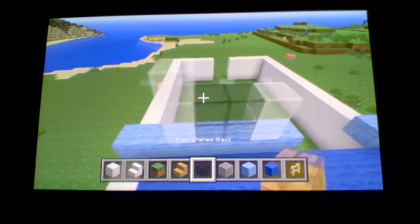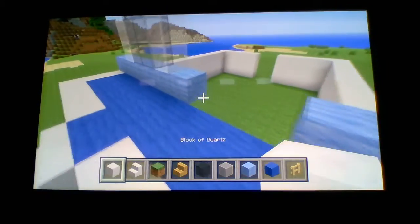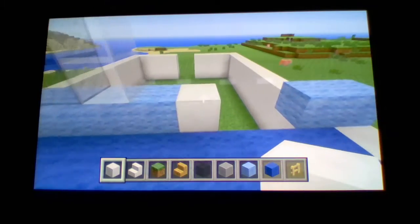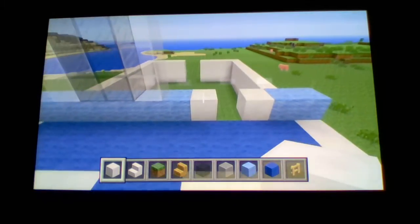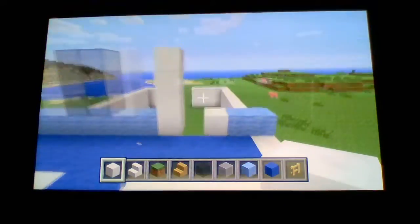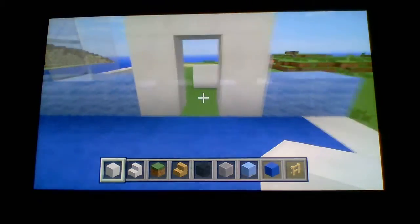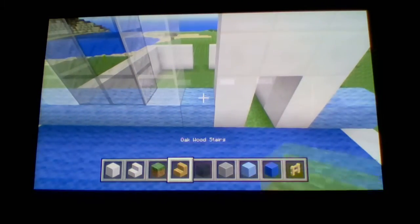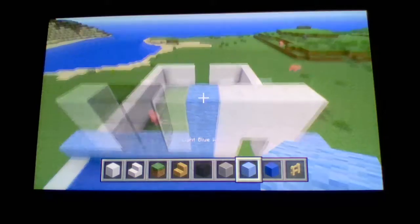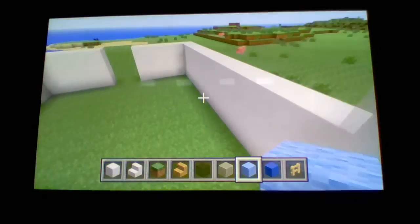Take this window three blocks high. For the door, place quartz there and bring it all the way up to the height of the window. Then add the two blocks there, and there should be an iron door right here. Minecraft doors are really small, so I got this idea from ADHDcraft — make a big door with a little door inside it.